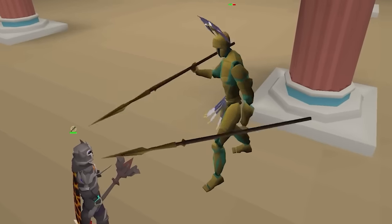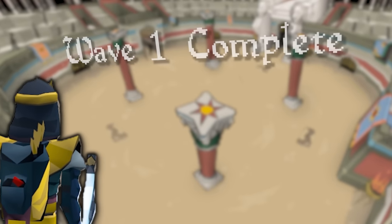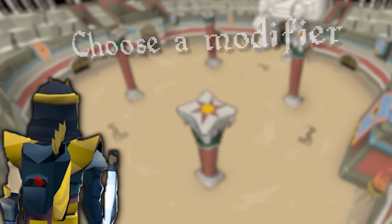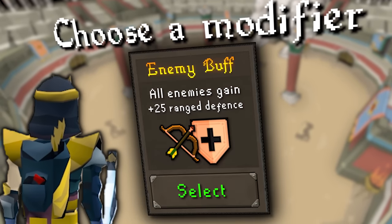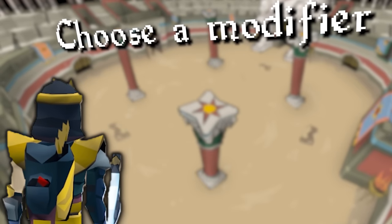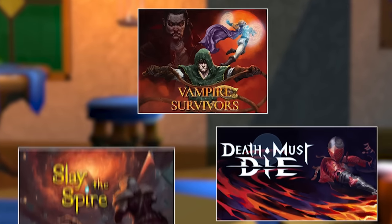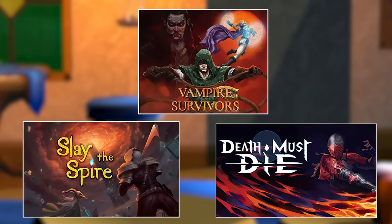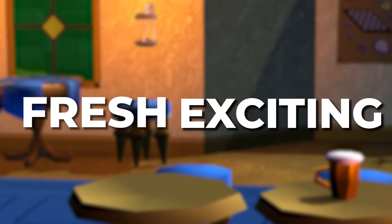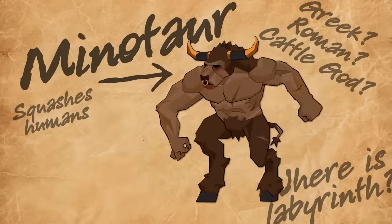This is Old School RuneScape's third wave-based minigame, like the Fight Caves and Inferno. But here's the big catch: in between every wave, you get given a choice of random modifiers to apply to the rest of your run — from buffing enemies, debuffing yourself, even changing the terrain. That's incredible, and this is so reminiscent of other roguelike games that keep repeatable runs feeling fresh, exciting, and challenging. But what's more exciting are the rewards from this.